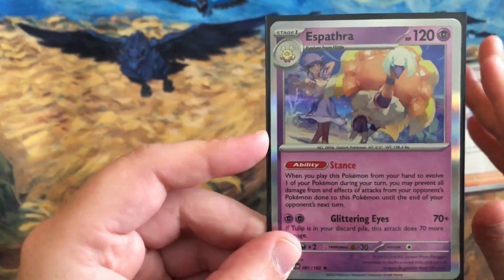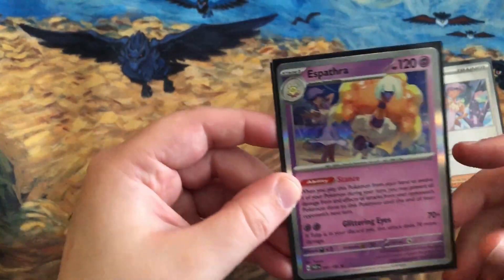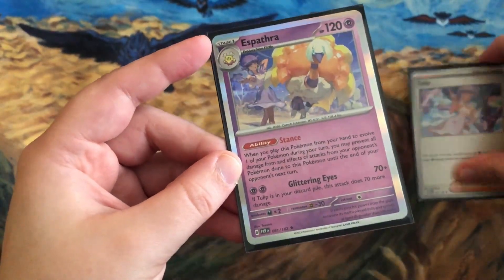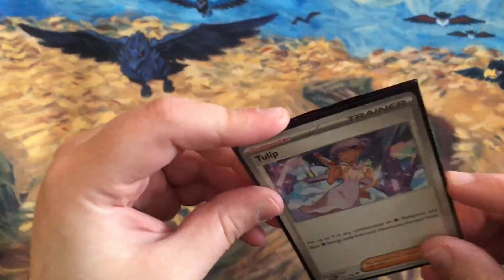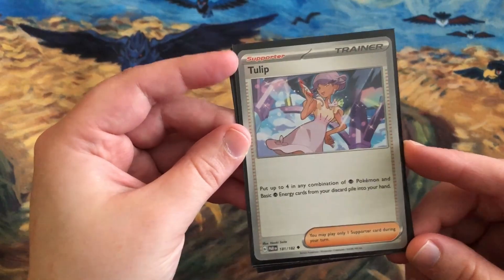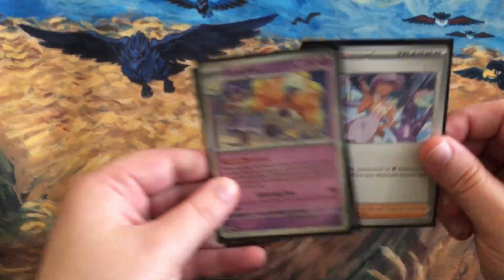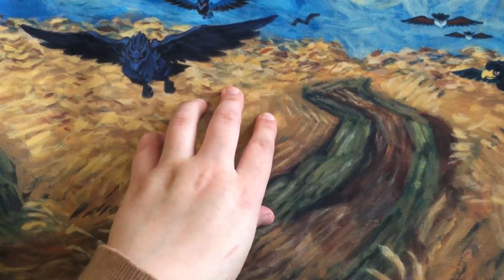The ideal strategy would be to hold off and then evolve to trigger Stance. Then the attack Glittering Eyes costs two energy and does 70 damage — but if Tulip is in your discard pile, this attack does 70 more damage for a total of 140. Tulip is already an awesome supporter that lets you put up to four Psychic Pokemon or basic Psychic Energy cards from your discard pile into your hand.